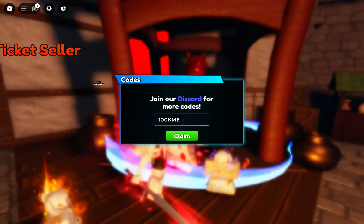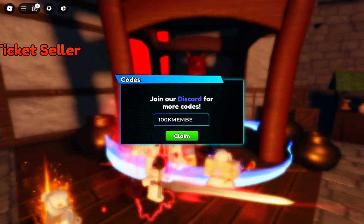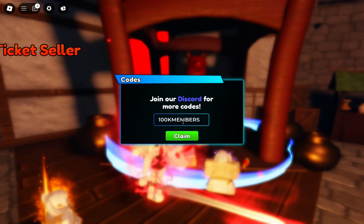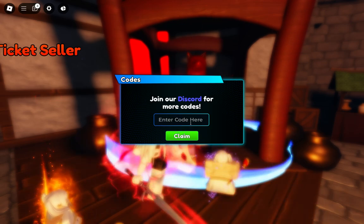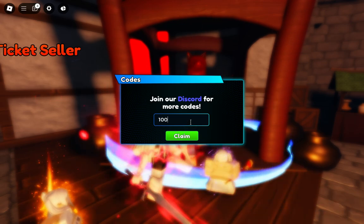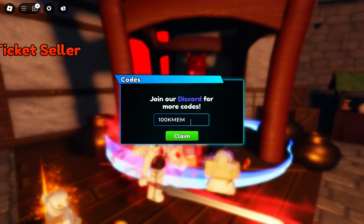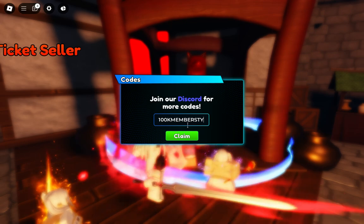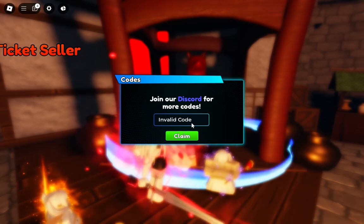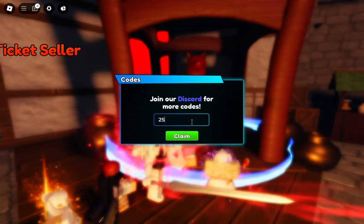Okay, claiming '100k members' — oh, this was invalid. They removed the code. So the next code is '25k likes'.